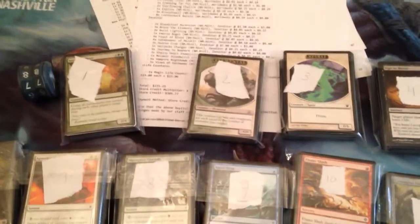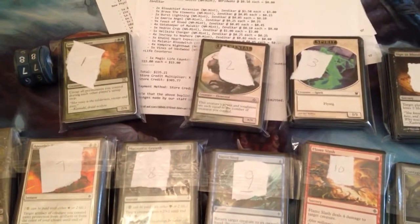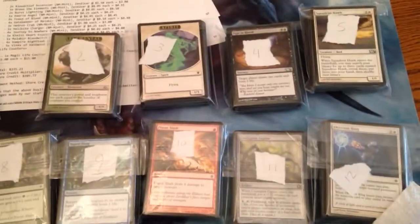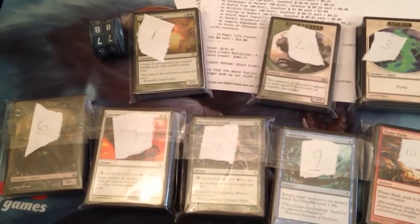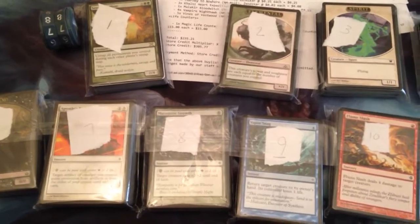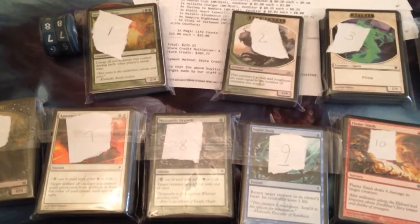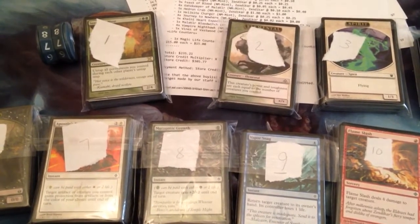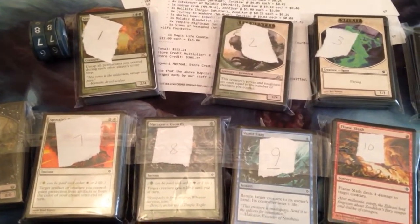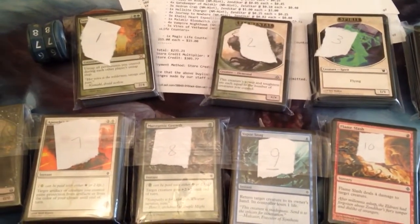Here's a buylist order I've been working on — over 600 cards, mostly commons and uncommons. I went through all the old boxes I had lying around and went down every set's buylist, finding anything worth more than a couple cents, really anywhere from five cents up to a dollar fifty or three fifty for commons and uncommons — thank you, Fork Bolt, by the way.